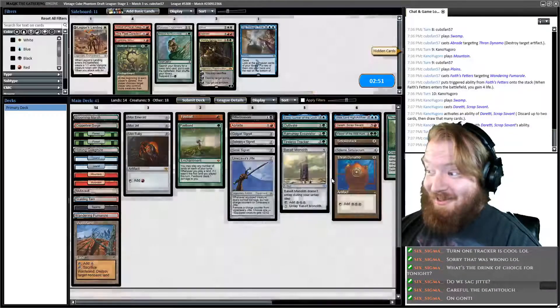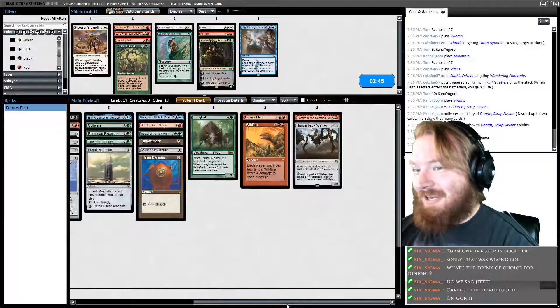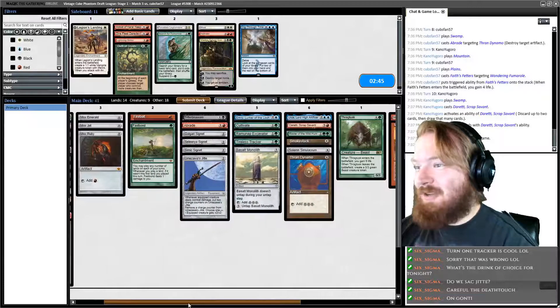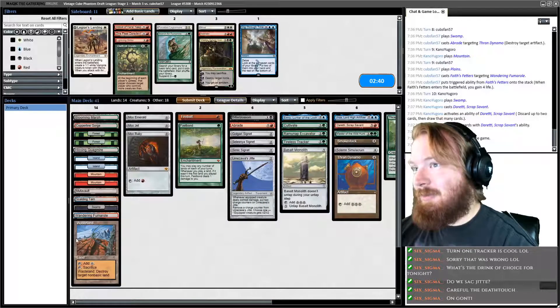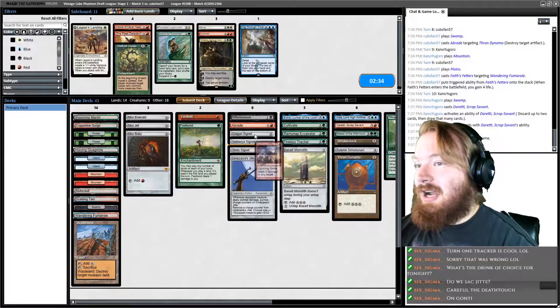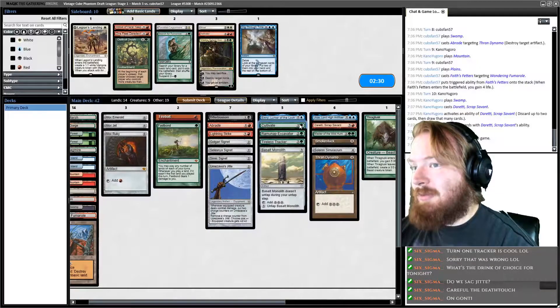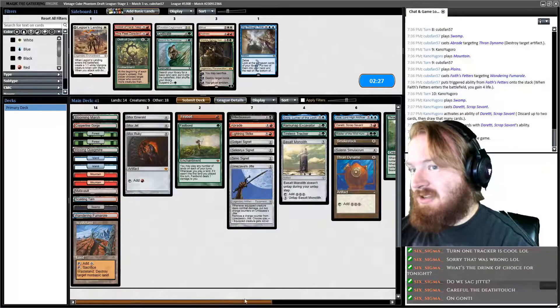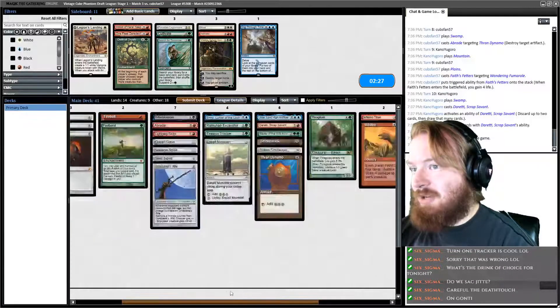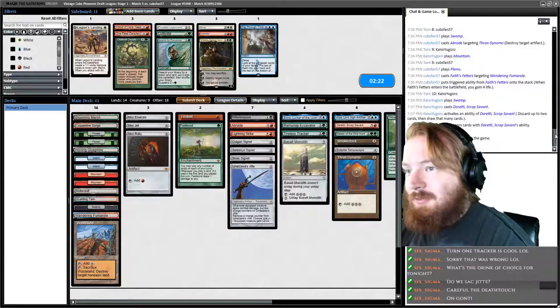We're in round three and it's looking like we might actually have a chance at winning here — we're 3-0-ing with a deck I never would have dreamed would have had a chance. There are definitely hands we can play that will just win the game on the spot. I'm going to bring in Lightning Strike because Mentor is such a huge problem, and take out Cultivate because I think Cultivate is actually pretty bad in our deck. We're going to run it back — time for game two of round three.